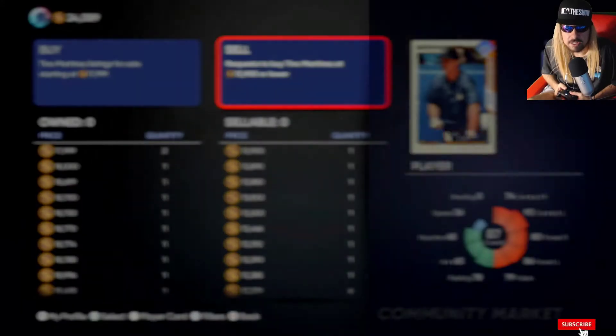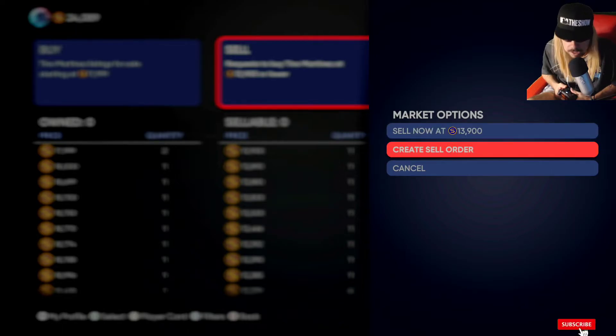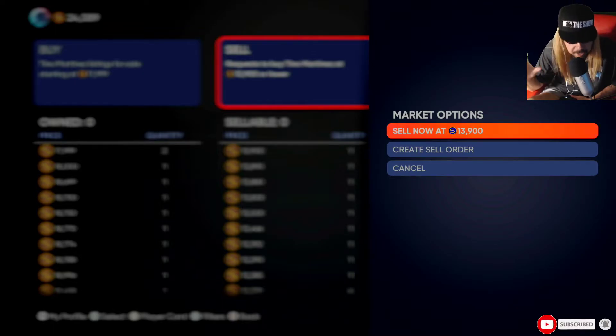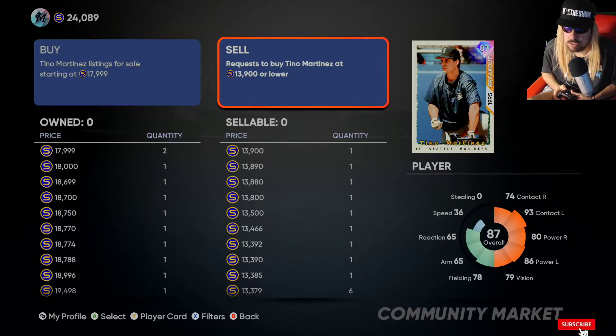If you're selling, don't sell now - always put in a sell order. Don't get desperate and need the stubs right away. Only people that pull packs with hundreds of dollars sell now to get stubs really fast. Be patient, be the cheapskate - put in your sell order and work the auction house.